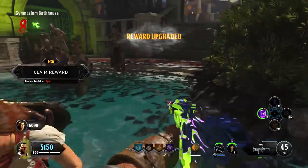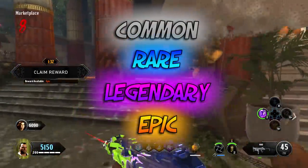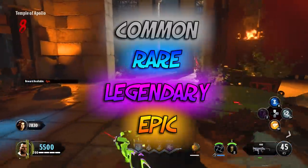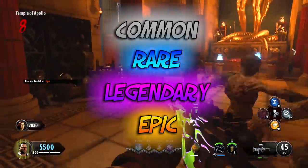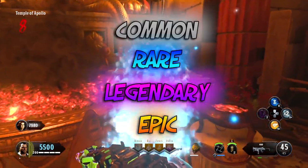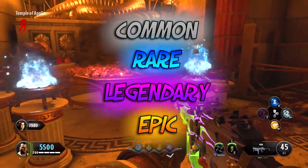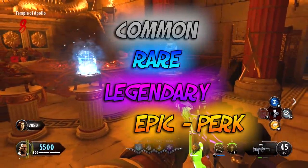Right here, we went from legendary to epic. When you first start a challenge with the bowl and pay for it, it's going to start you out at common for the very first time, and then you start doing challenges. The better you do, the faster you're going to level up — going from common, to rare, to legendary, and then epic. To reach the epic level, you may have to do two to three challenges and do really well, costing around 1,500 points. You want to reach epic level because that is where you can get free perks.